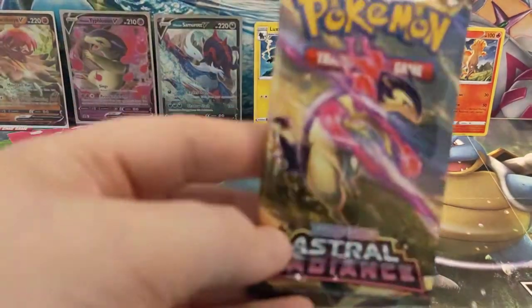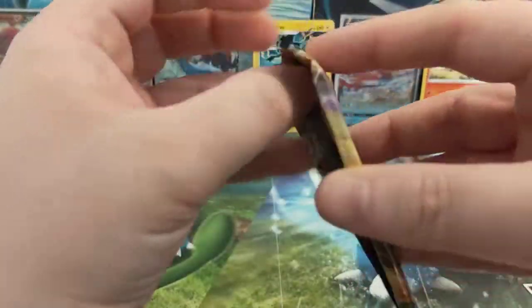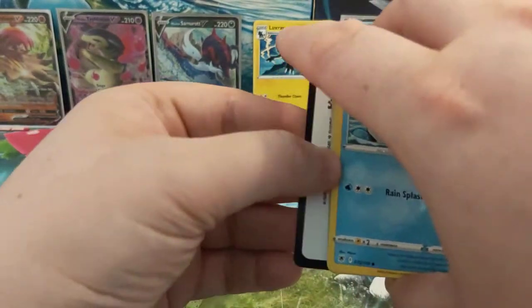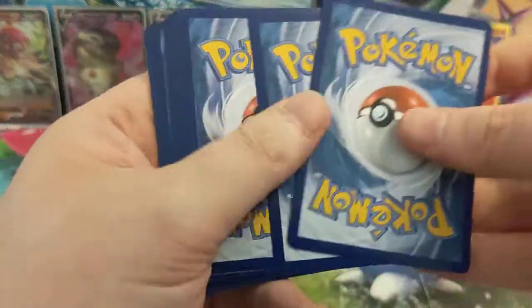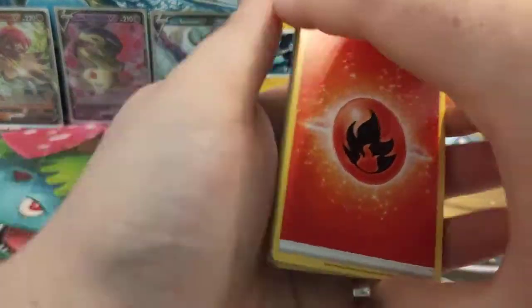And then we've got the final Astral Radiance pack — let's get this one opened up. If you have enjoyed this video, do please leave us a like down below and also consider subscribing to the channel. We have got lots more unboxing coming up over the next couple of weeks, including the brand new Pokémon GO sets that we are all very very excited for here.